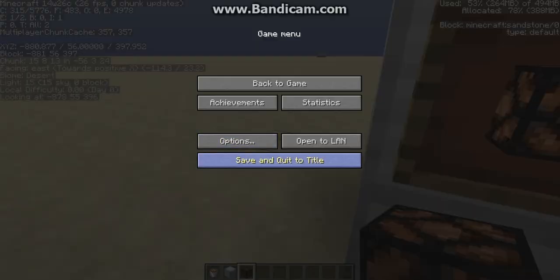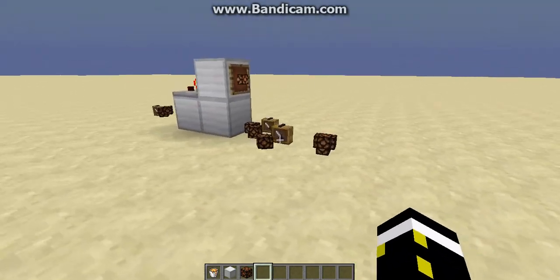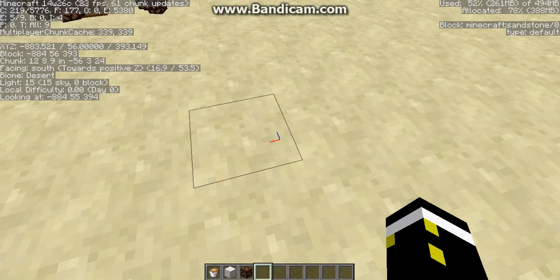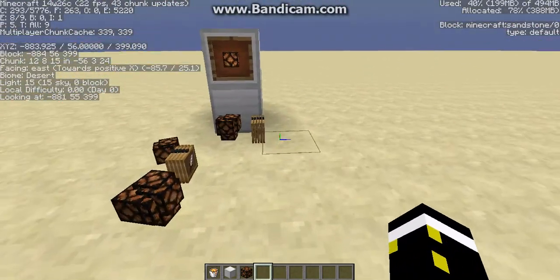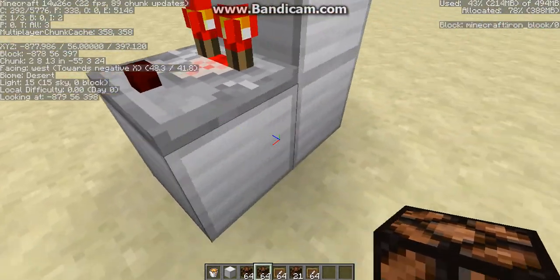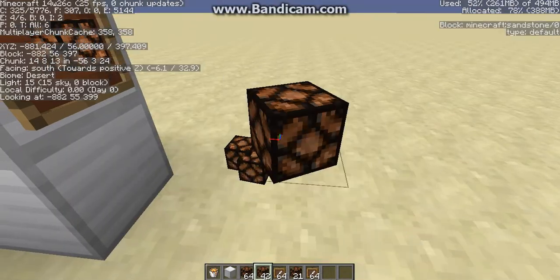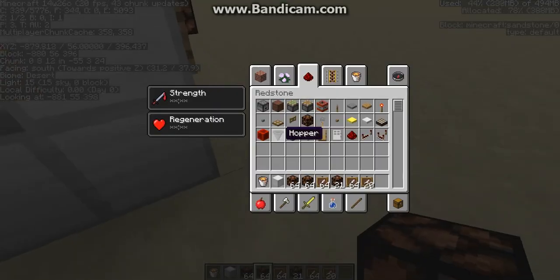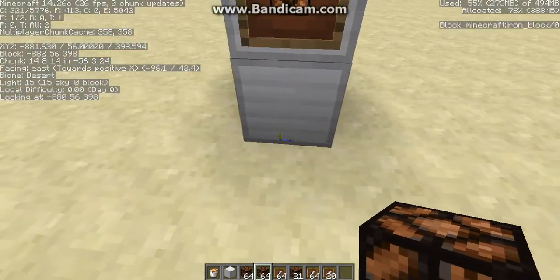Once you have that set up, I'll show you what it does. You just save and quit to title, go back into your world, and wait a sec — boom, isn't that cool? And if you hit F3 and look at the top where it says 'E', that's the entity count. There's quite a lot — it was like 200 per thing.